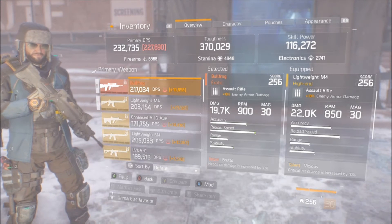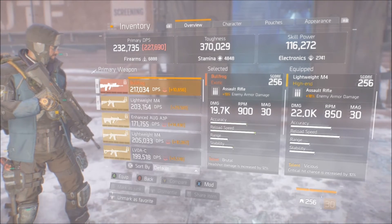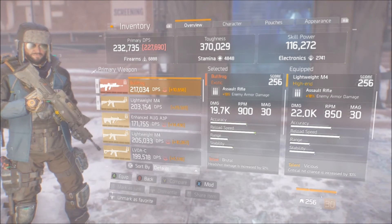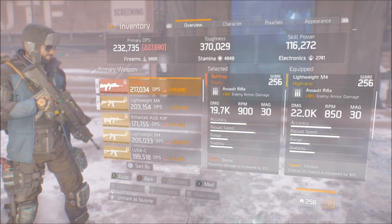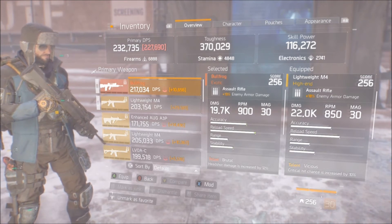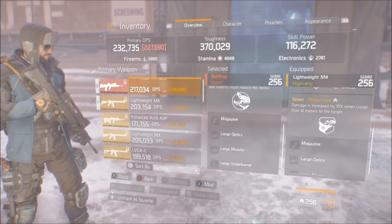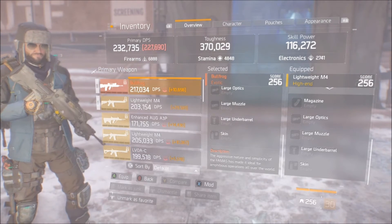The reload speed is a little bit faster on the Bullfrog than the M4. Other than that, range and stability are usually about the same. The accuracy is a little bit lower on the Lightweight M4 on paper, but overall I personally think it's the better weapon. It really comes down to personal preference and playstyle though.